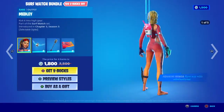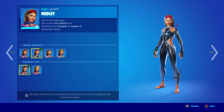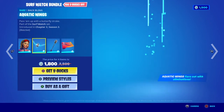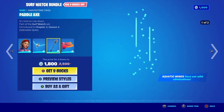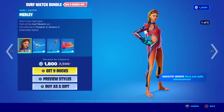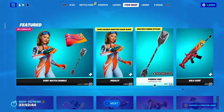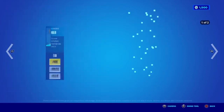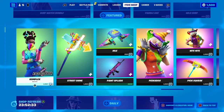Yo what's up, it's Otzi. We got the Surf Watch bundle — she got four styles, goggles on and goggles off. Get the back bling, which has wings that flare out with eliminations. The pickaxe is also included, and you can either use it solo or dual wield it. The bundle is 12 by herself with the back bling; the pickaxe is eight. The gunwrap is five.